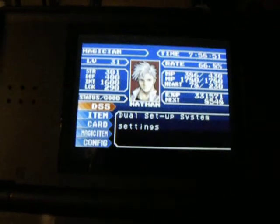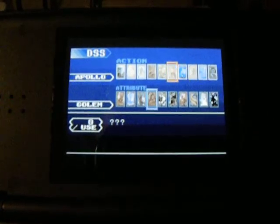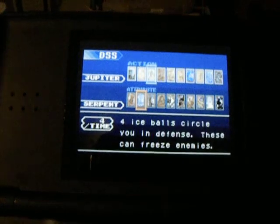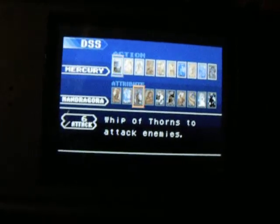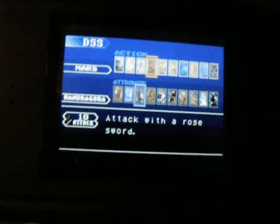You can use many different other weapons and powers to equip these DSS cards. As you can see, I have all of the DSS cards since I used a cheat code to help me get them.